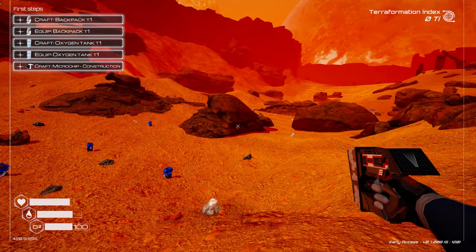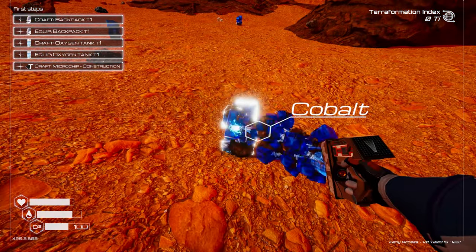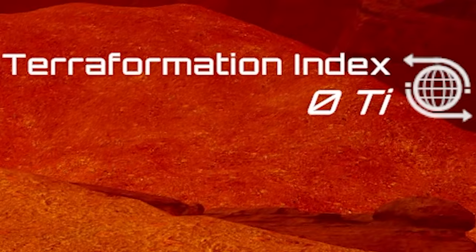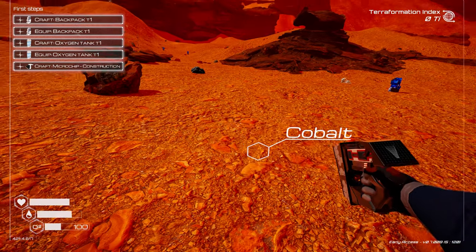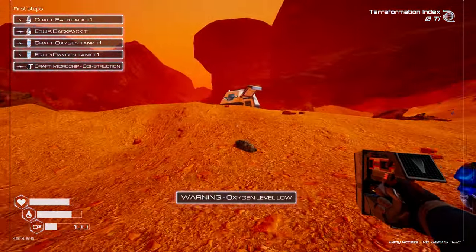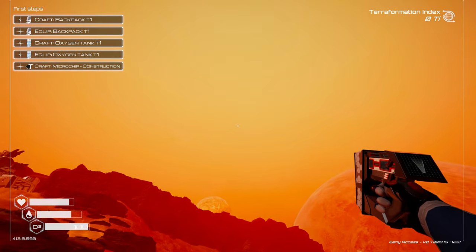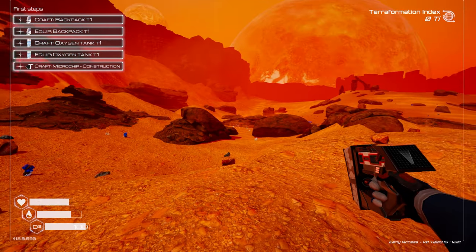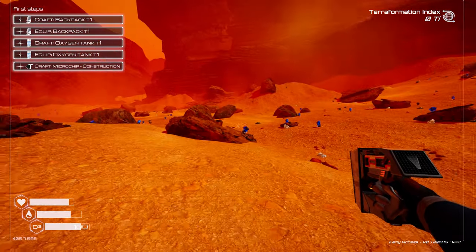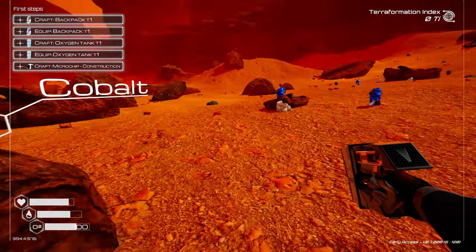That update is far down the line from where we're at, but hopefully we'll get there within this series. For those who don't know what this game is — it's a terraformation game. You can see the terraformation index points in the top right corner. We place down structures to gain points, and at every certain milestone you'll see the planet start to change: the sky goes blue, grass grows, water is produced, and so on.